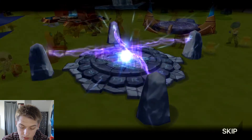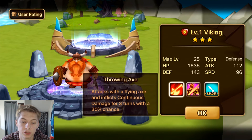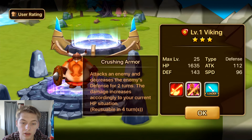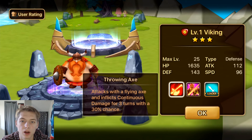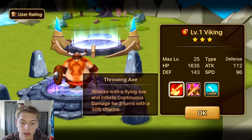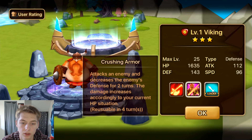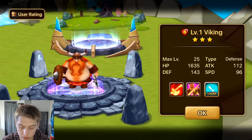Fire Viking. Throwing Axe attacks with a flying axe and inflicts continuous damage for three turns with a 30% chance. Crushing Armor attacks an enemy and decreases defense for two turns, with damage scaling based on current HP. Leader skill increases attack of all monsters by 15%. I've heard he could be used in dungeons but that was a long time ago. I feel like he's food right now. You could build him as a hybrid, but I would just say food.